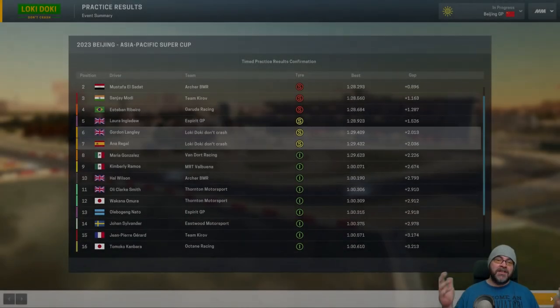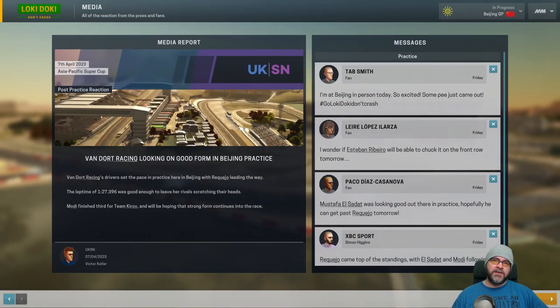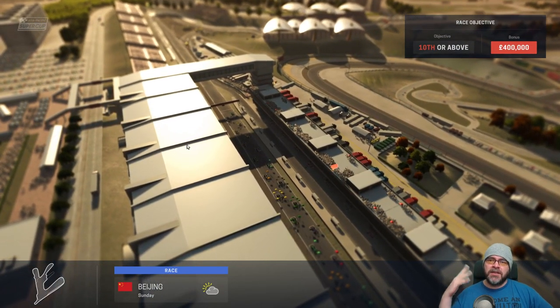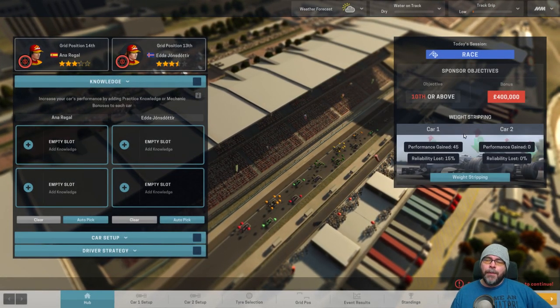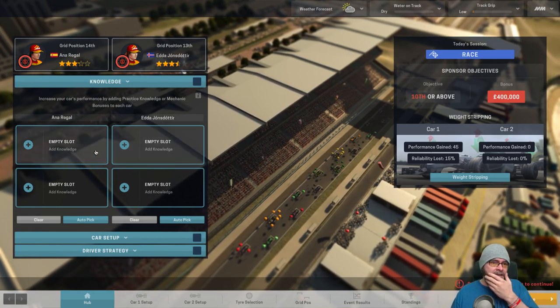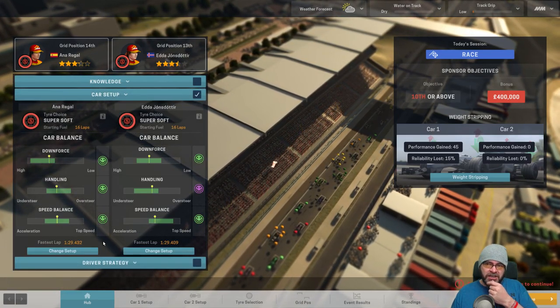Practice went okay. It was another wet and windy session - we just got a couple of laps in on the soft tyres when it really wasn't soft tyre weather, just to get some experience. It looks like it's going to be sunny. I just want the temperature to be less because that's a real issue with tyre heating - 21 degrees, so that's not too bad. It looks like we're going to get a dry race. We did a little bit of weight stripping with Anna Eagle's car - 15%, everything was about 82% - and we gained 45 performance, so that's not too bad.